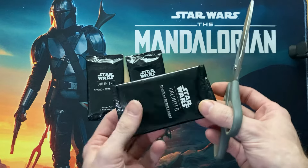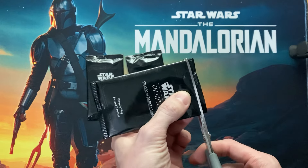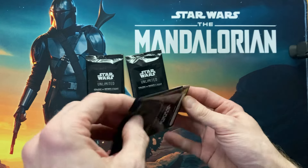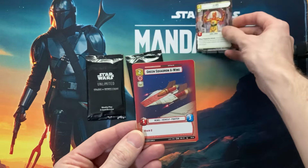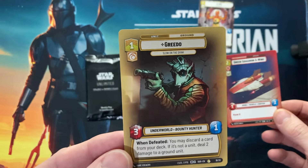These boosters are really difficult and annoying to open — I want to make sure I don't cut the cards — so here we go, straight to it. Boom! So we have C-3PO, another Green Squadron, A-Ring, and Greedo. Nice.